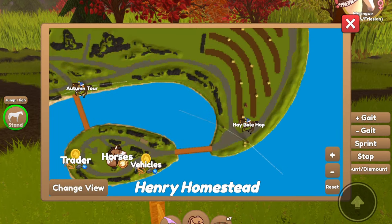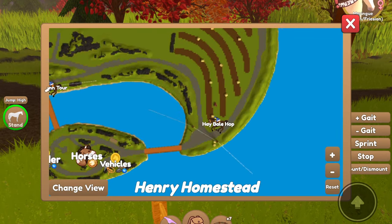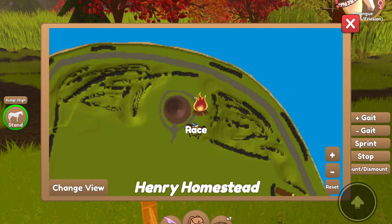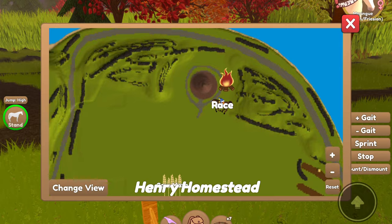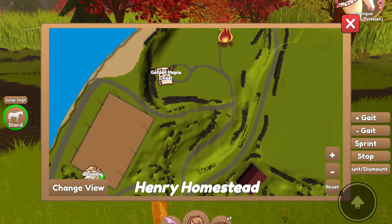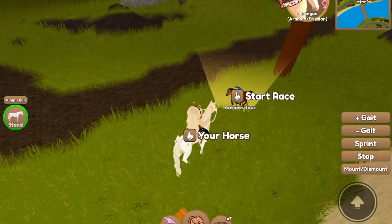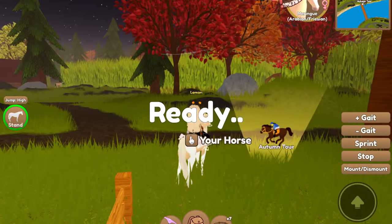You can find races on the map. As you can see, there's the Autumn Tour right here, there's the Hay Bale Hop over here in this corner, and there's another race over here — I think it's like the Corn Maze Race, which gets you out of the corn maze. So you can do those three maps to get a golden maple key. I'll just go ahead and do this one real quick.